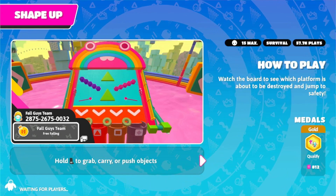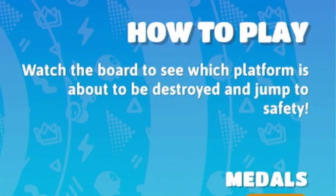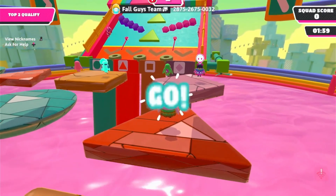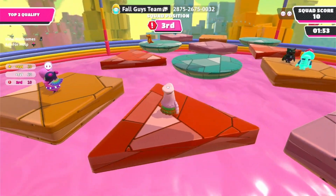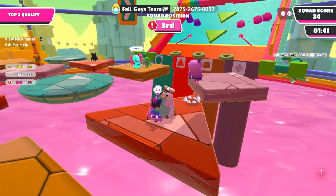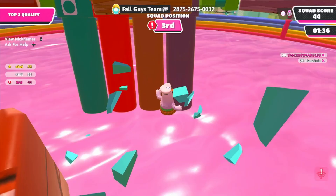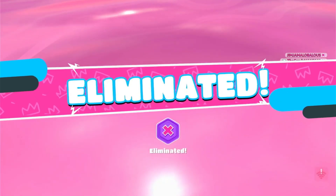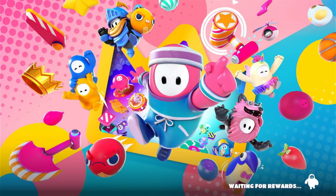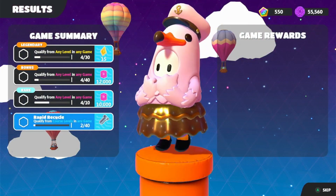A new level — this one's called Shape Up! Watch the board to see which platform is about to be destroyed. Oh my god — that's so cool! I think I understand now. Green triangle's going — wait, I'm confused. Okay, so it's where the bulls land — I understand! We're out because we only had two people on our team.